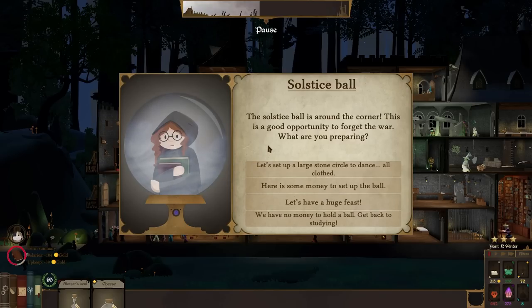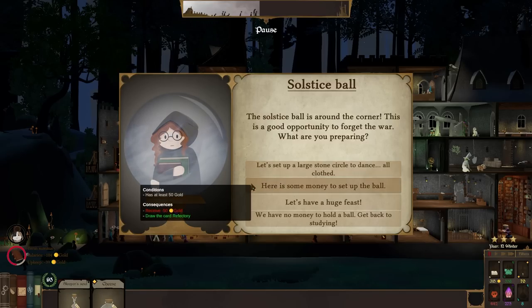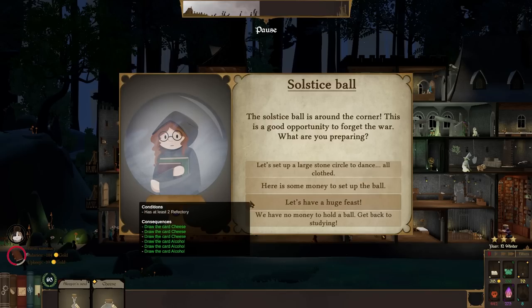There's a ball around the corner — a good opportunity to forget the war. We could set up a large stone circle to dance, draw a dolmen card, or use the money to set up the ball and draw a factory card.